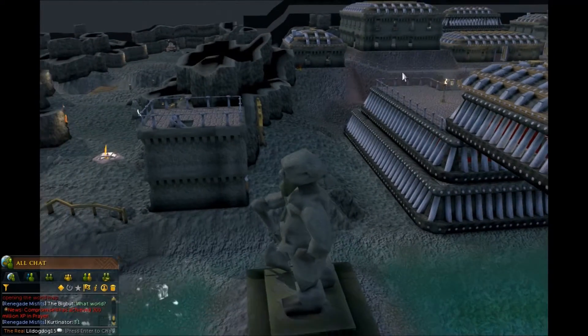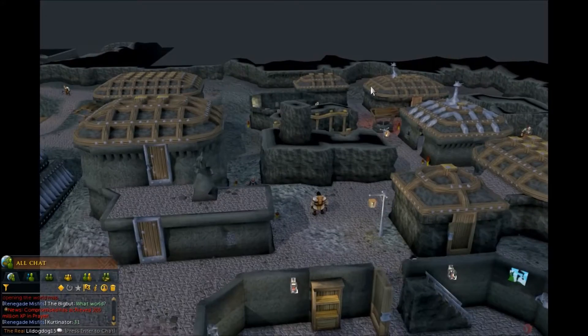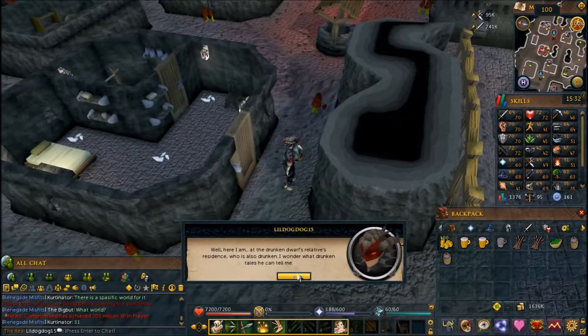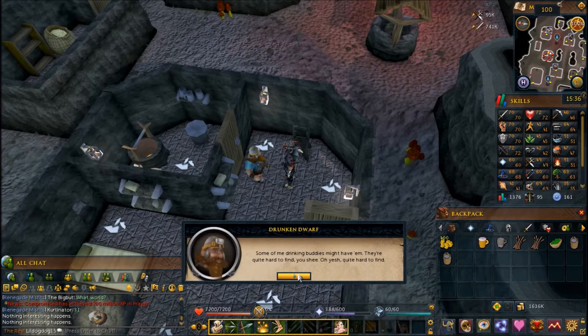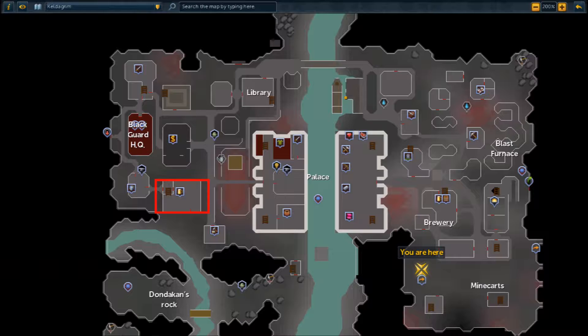After a short cutscene you're taken in front of a drunken dwarf's home and you're supposed to go in and talk to him because he might have a lead on where the Red Axe have gone. Speak to the drunken dwarf about the Red Axe. Once the dialogue ends, speak to him again and use the same option. He'll take a beer out of your inventory and give you a Keldahop seed.